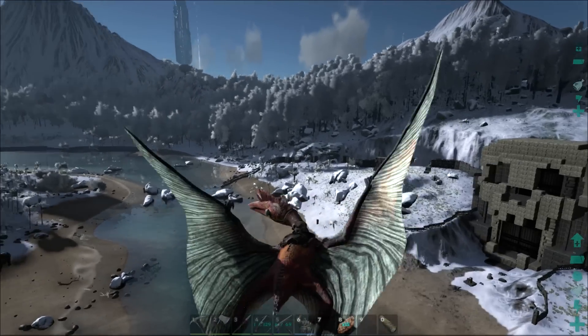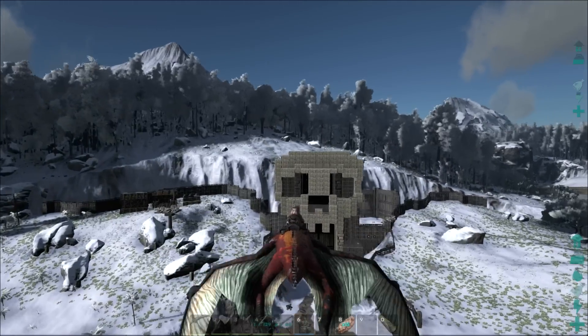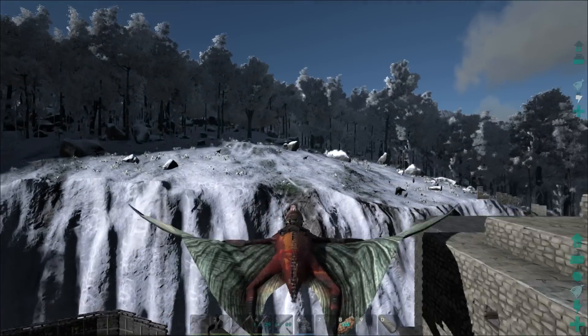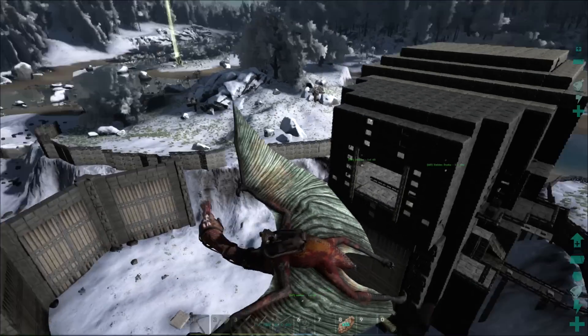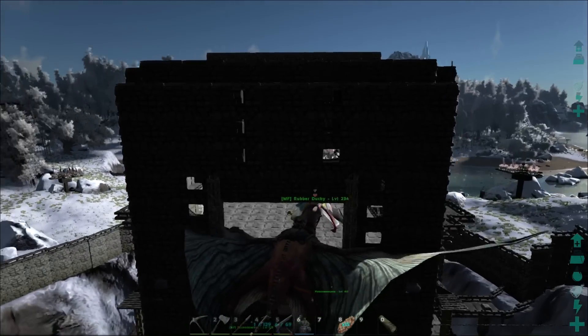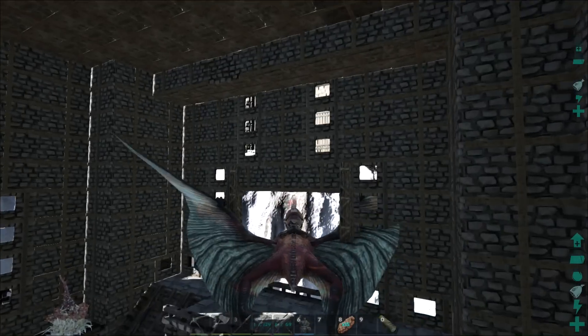So I'm gonna look around for a bit, and in the meantime I'm gonna show you a little clip. I did get to test out my awesome plant species X quetzal — we found a giga and XB and I did some damage on it and killed it. I'll show you that footage and then I'm gonna go look around for a 120. Hopefully I'll find one — wish me luck!